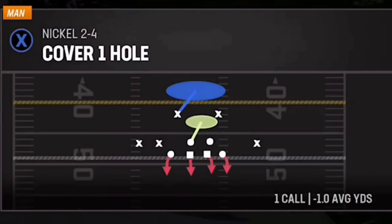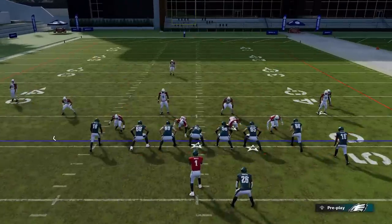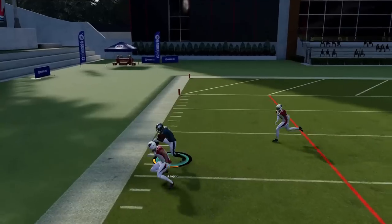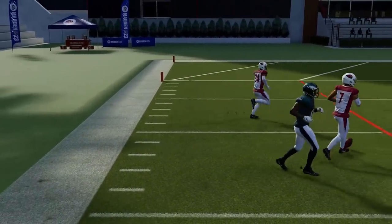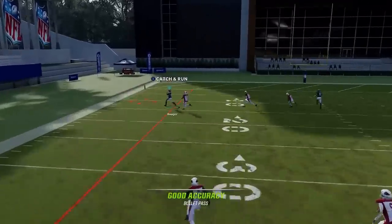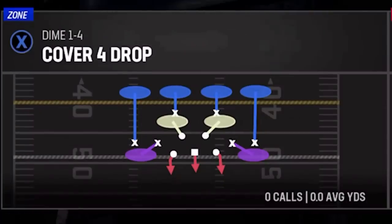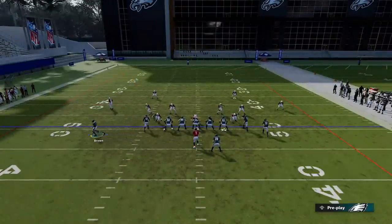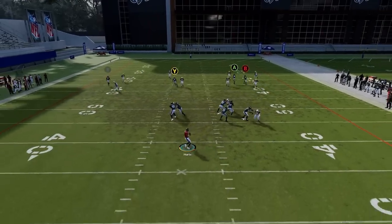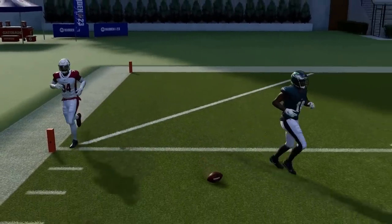Against cover three that's especially deadly. Against cover one, put the A or B route on a streak and optionally motion out the guy — it makes the man defender in front of the Y route a little farther away. Cover one covers us better than most defenses, but the Y route still gets open. Against cover four regular, put everybody on streaks, motion this guy out on a comeback — the Y route will cook that safety again, even with a lower-rated route runner like Aguilar. Still an easy one-play touchdown.